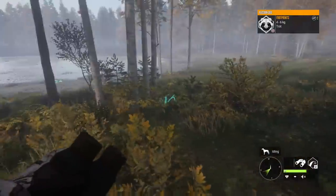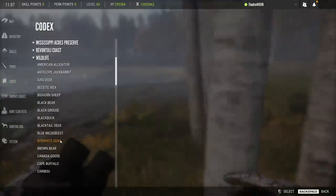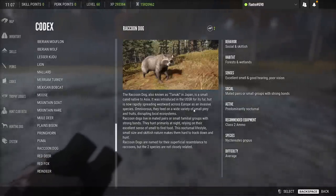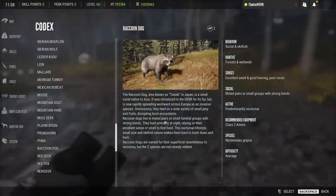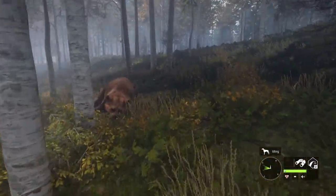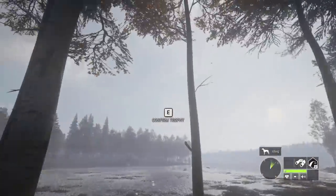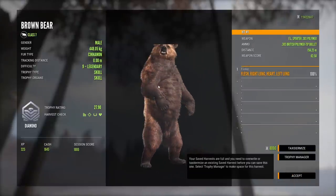Here's the raccoon dog track. In the codex, if you go to wildlife, there is information about literally every animal in the game. I was reading for the raccoon dog — I think kind of like Red Fox. Raccoon dogs live in mated pairs or small familial groups, which is probably sort of what we saw at the beginning with all those. I assumed there could be a male there. And instead — we get a legendary brown bear with a really cool looking fur type. Fingers crossed. Diamond at 27.9. It is a cinnamon. What a cool looking bear — heart and double lung at 156 meters with the .303.